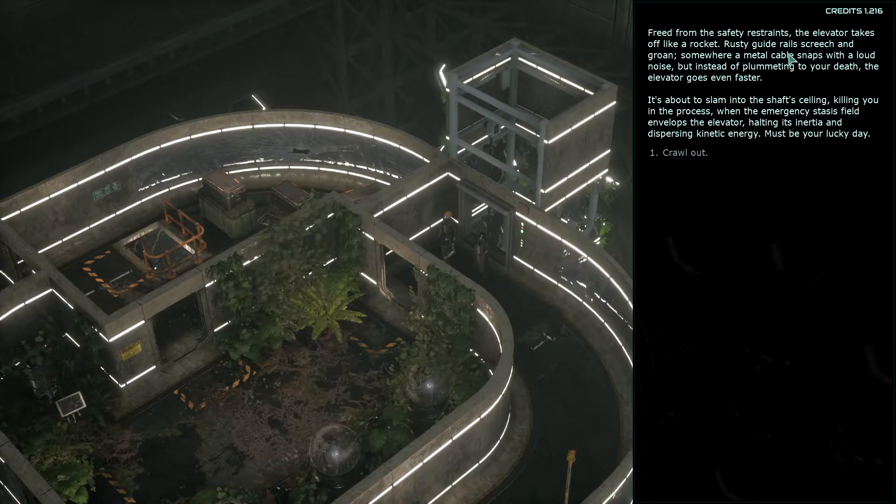Freed from the safety restraints, the elevator takes off like a rocket. Rusty guide rails screech and groan. Somewhere, a metal cable snaps with a loud noise. But instead of plummeting to death, the elevator goes even faster. It's about to slam into the shaft ceiling, killing you in the process, when the emergency stasis field envelopes the elevator, halting its interior and dispersing kinetic energy. Must be your lucky day. Crawl out.